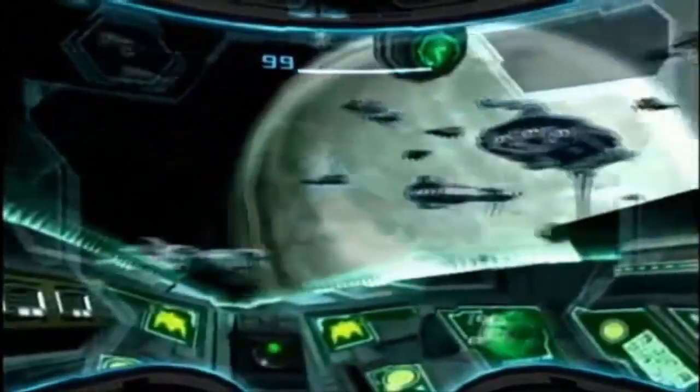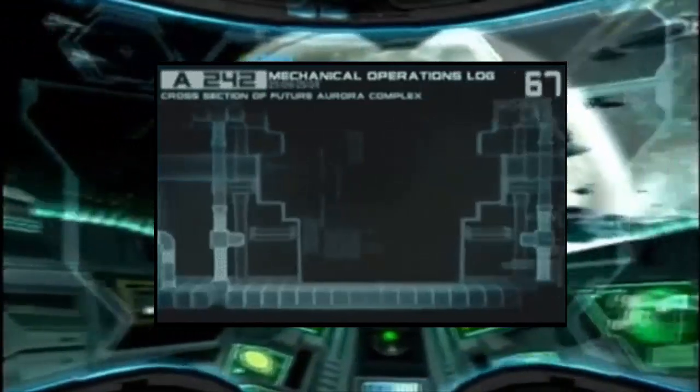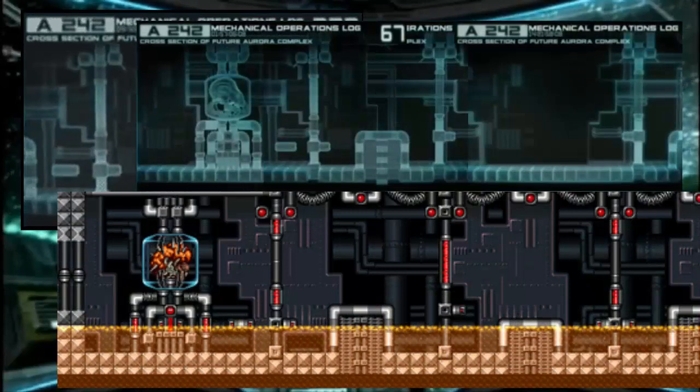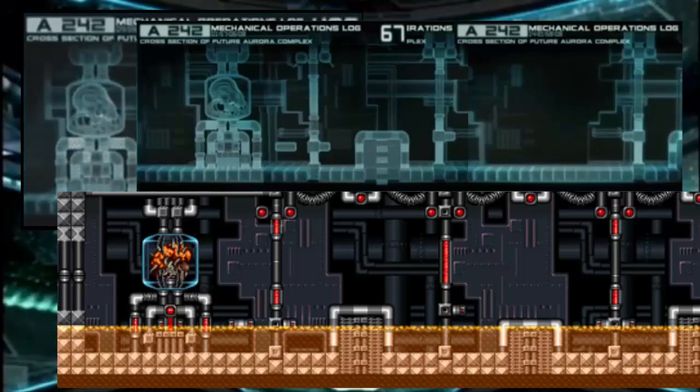Metroid Prime 3 Corruption preview trailers depicted blueprints for what the game refers to as a future Aurora unit complex. Whilst these initially looked like plain old regular Galactic Federation blueprints, the layout is pretty much identical to Mother Brain's chambers in Tourian from Super Metroid on the SNES.